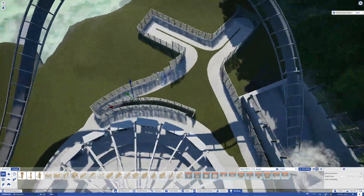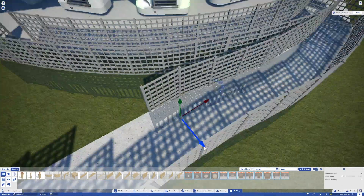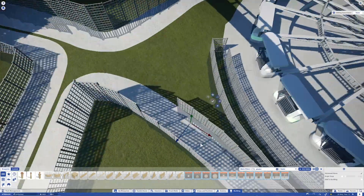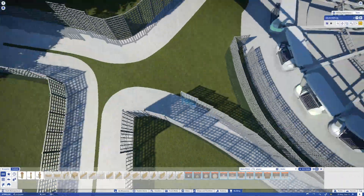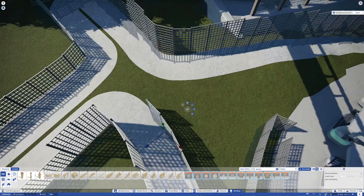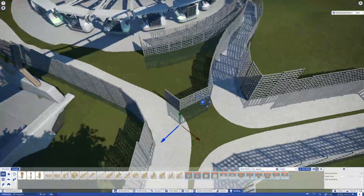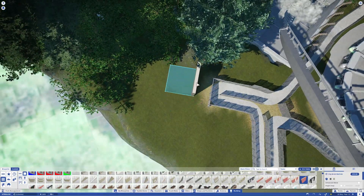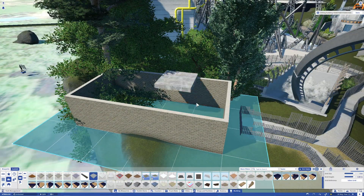I would argue that RCT3 was better than this, because in RCT3 you could get custom rides from places like Shyguy's World — there was a ton of custom rides there. It would mean you could make properly realistic parks in RCT3, and I would definitely argue it's so much easier to make a realistic park in RCT3 with custom rides and custom scenery than it is in Planet Coaster.